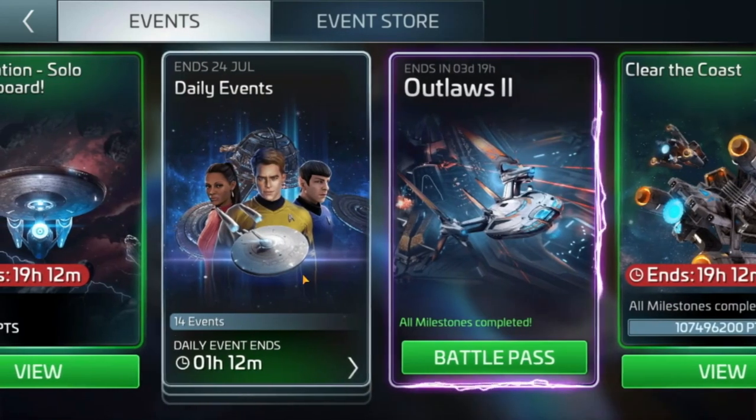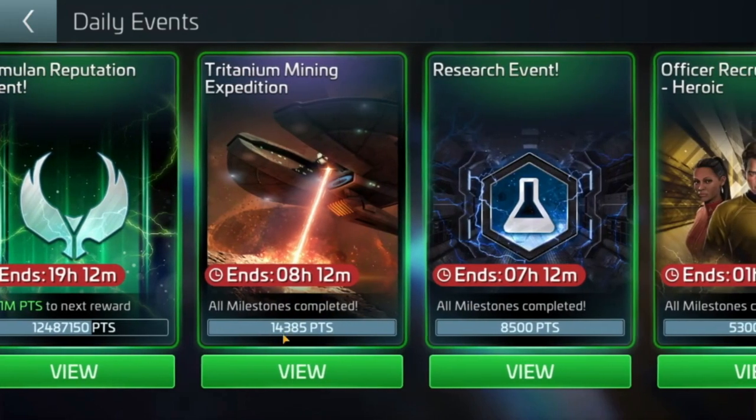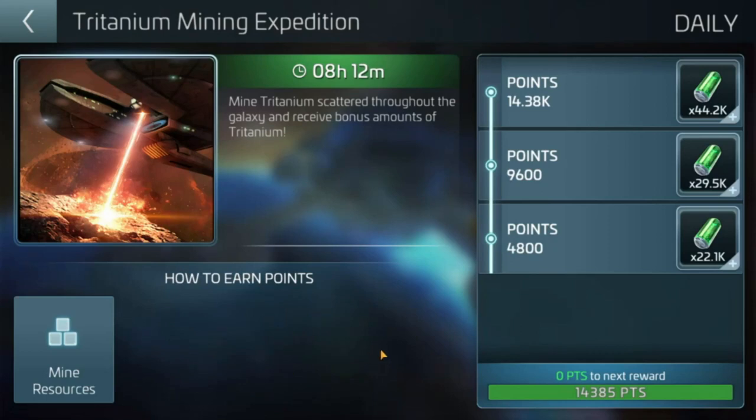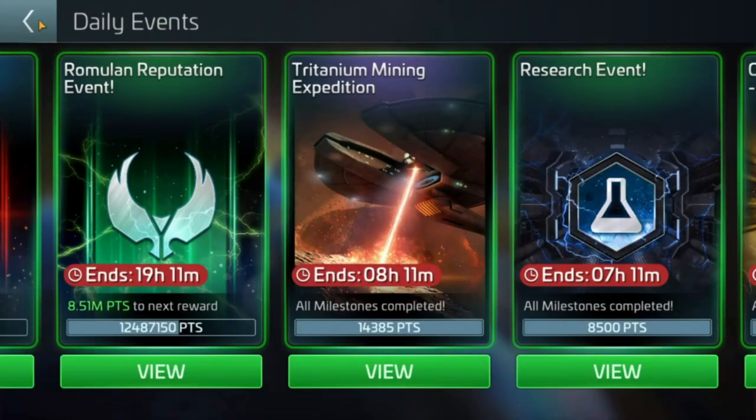We'll go into our daily events here just to illustrate what we've got on the Founder server. There's the Tritanium mining event — that'll be for ore, crystal — and it'll all rotate once a week. You can see almost 100k for me at my level of Tritanium there for mining about 15k of it. I've been utilizing that because I've run out of G2 materials from using them.